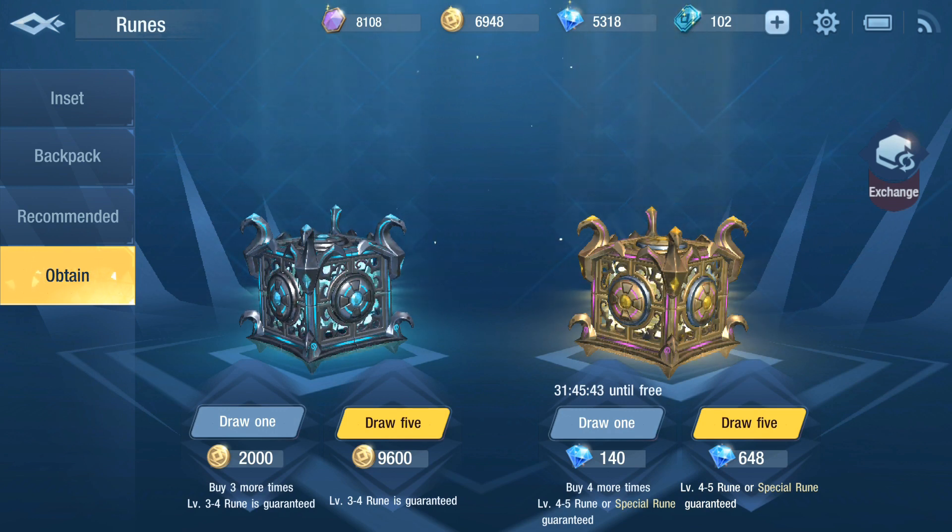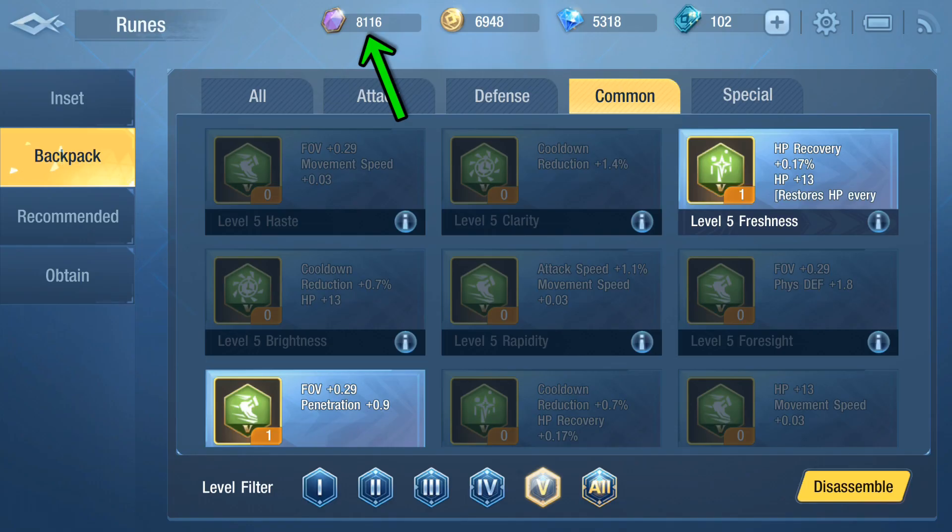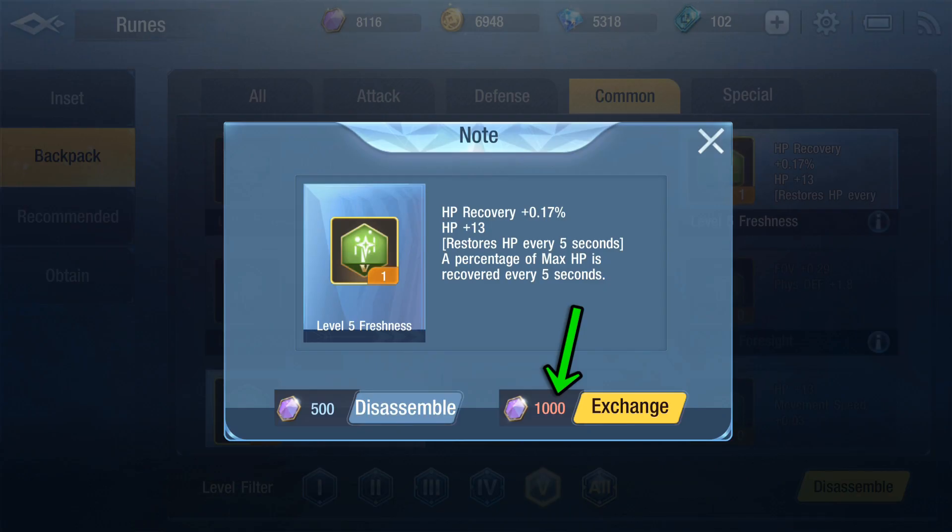Towards the end of each season, or maybe the end of each month — the game is so new I'm not sure yet — the game will discount all rune draws by 25%. Save all of your extra gold that you don't use on the guild quest, and all of your diamonds, for when these are discounted. This will let you buy hundreds and hundreds of runes. After buying all of those runes, go to the exchange button in the obtain tab and disassemble all of your unneeded runes for rune shards. Do not spend these rune shards. Rune shards are the most important resource to use well as a free to play player, because they are the only way to choose the exact rune you are wanting.